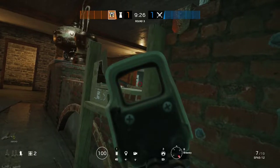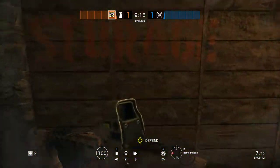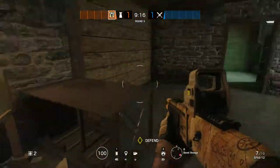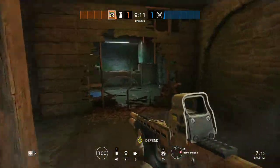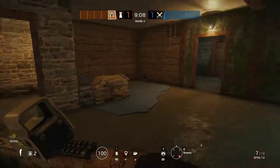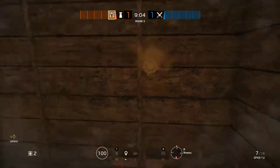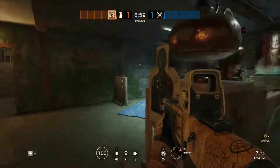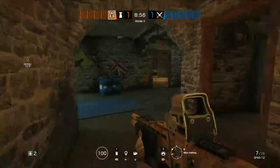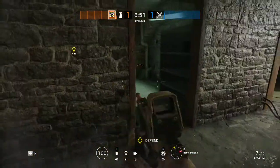We're just super skinny waiting for them to come. Let's go reinforcements — so we're going to do one, two, three, four, five, and then six, seven, eight, nine, ten. So we're combining these two rooms. This wall right here doesn't go into the room, so we're not reinforcing that, and we are reinforcing this one.